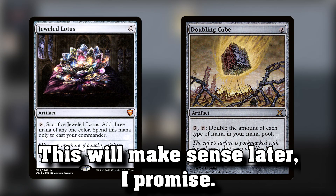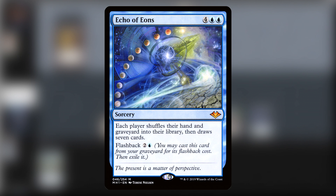While we wait on our opponent, let me explain. The two core things of this deck are: Jeweled Lotus creates mana for Commanders, and when you double it with Doubling Cube, you actually get mana back — you get three extra mana. Beyond that, we're also playing Echo of Aeons, which allows us to rotate through our deck multiple times when we draw it.